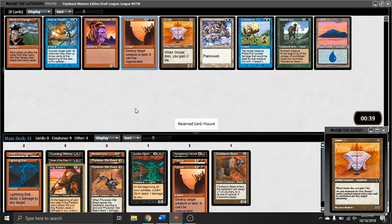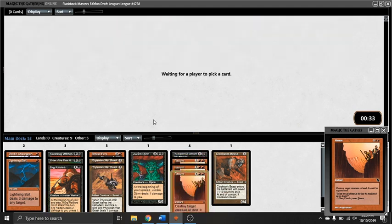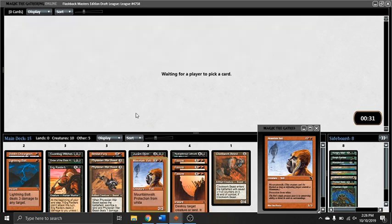So here we have Fissure number three — we're starting to get a ton of removal. Onulet is a good card, better than some of the other garbage in these packs. But five mana removal at instant speed is just a little too good to pass up. Super happy about this late Mountain Yeti — easily the best card in the pack, goes straight into the deck. A little bit of remorse maybe passing the other one earlier, but pack two is really saving my deck. I think every pick has been just a good playable.